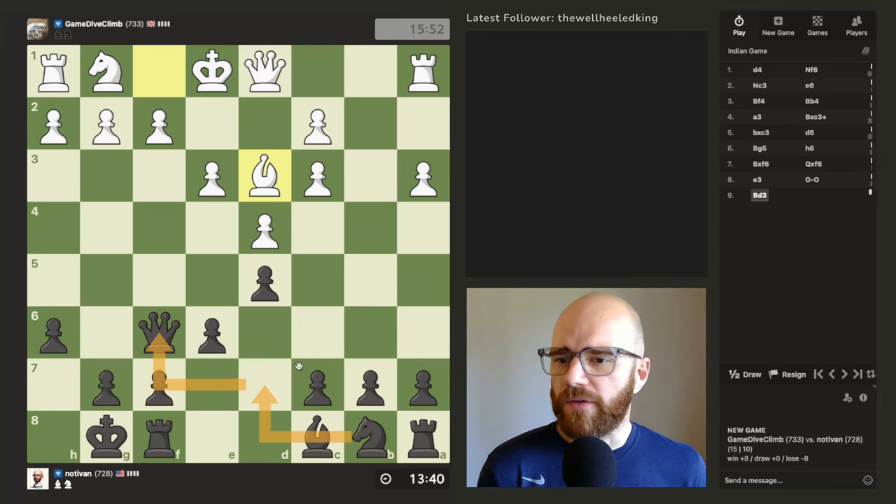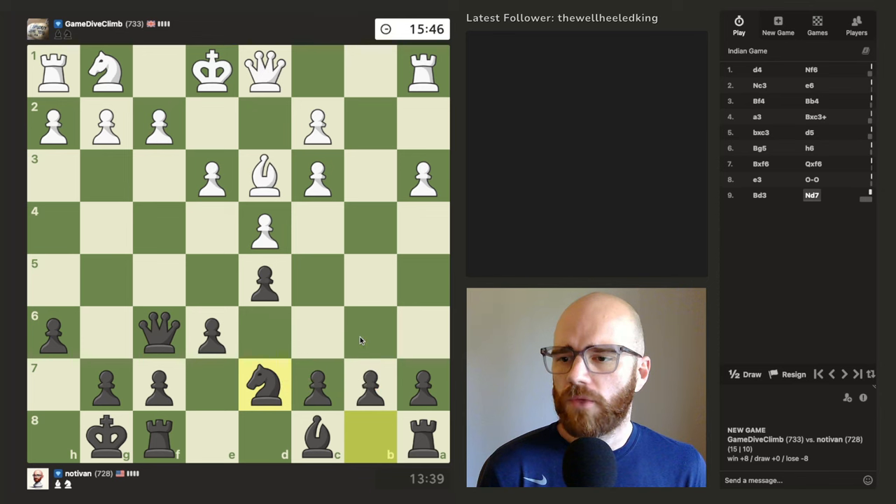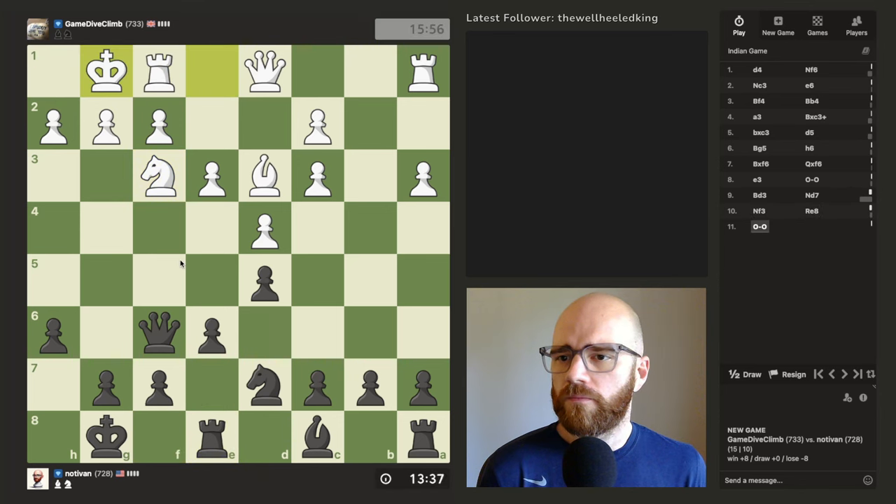Might want to just get my knight out onto F6 eventually. Let's just do that. Could always go B6 with the knight too, for some reason. A4. Just develop a rook. Okay, so he's defending H2 now. I should be able to win E5 if I push up. This will hopefully help me break open this diagonal for the bishop as well.